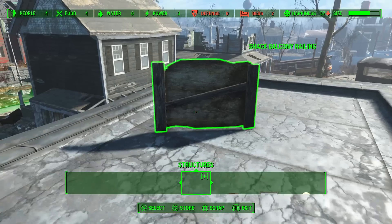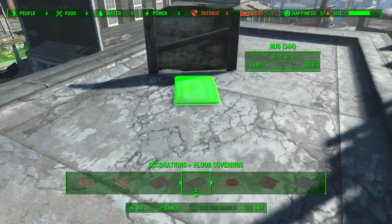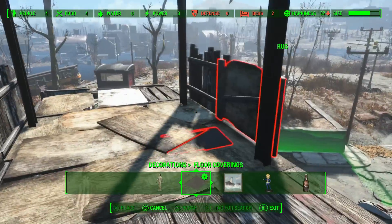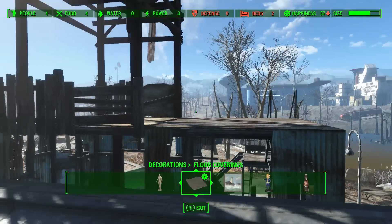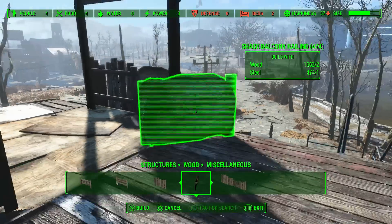Don't worry about it — we'll put that there. Get a rug — did we get a rug? We did get a rug! I'm so pleased with this settlement — it's going to look so good. I never get that rug back, by the way — it's gone, it's stuck. Just accept it, man. Accept it. It's gone forever.